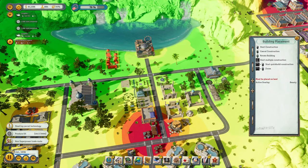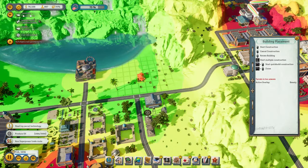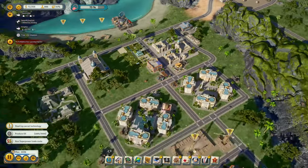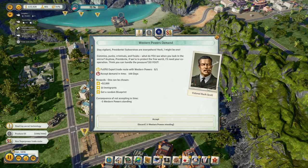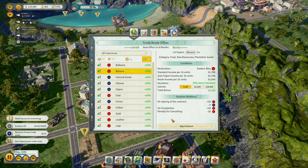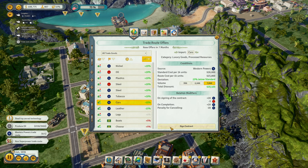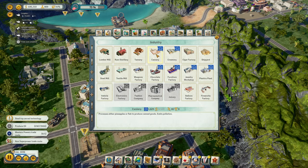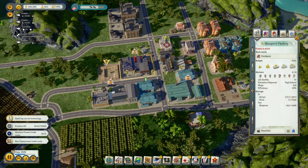Beach villas — yes. We are doing — stay vigilant, Presidente. This heist — fulfill export with the west. Boats, absolutely, and cigars. Yes. And cars — import that. We can start making canned goods actually. I think that would be a nice addition to what we already make. What are we missing? We're missing steel — we're not making enough steel.